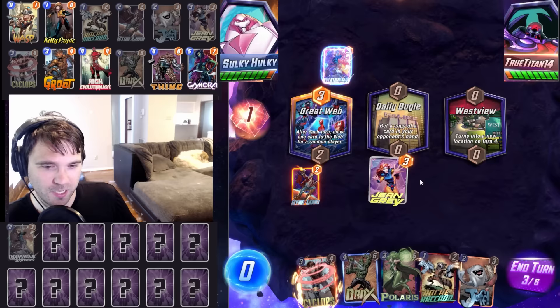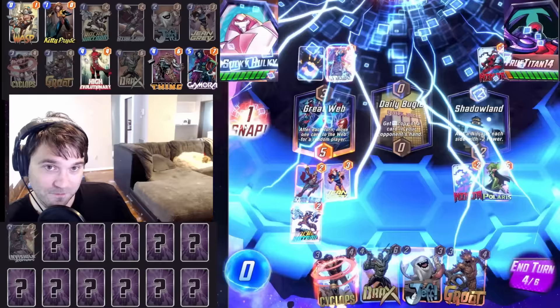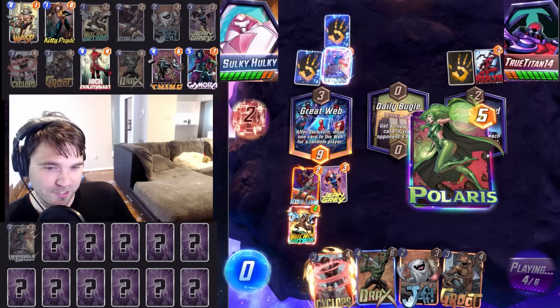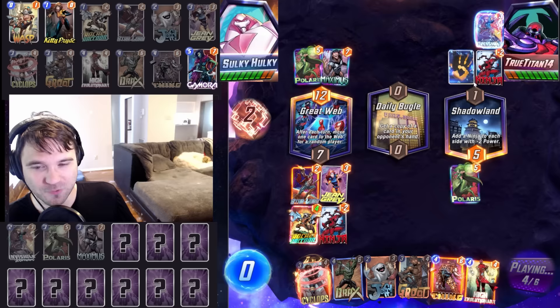Our Jean Grey moves over into Great Web — that's so unfortunate. We have initiative. We're going to play Rocket. We're going to use their Polaris against them to pull the Invisible Woman out of Great Web, forcing this and this to reveal so that we know what we're dealing with. Rocket will trigger — easy trigger. Polaris moves the Invisible Woman. They are now going to have to show us a little bit. Maximus and then their own Polaris pulls our Ninja — that's a little unfortunate. Now Great Web is unwinnable.